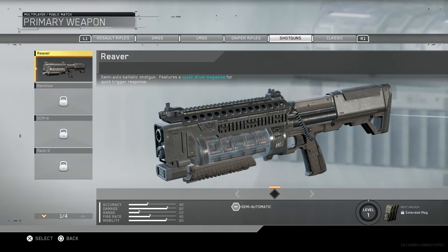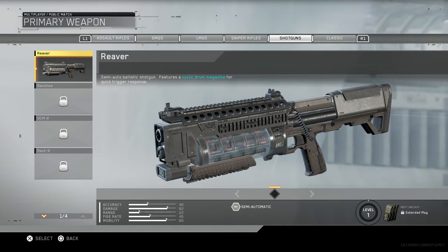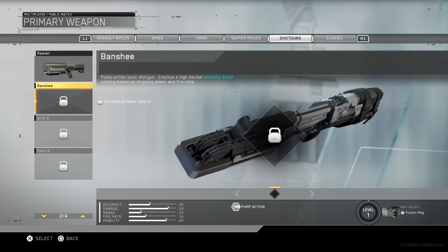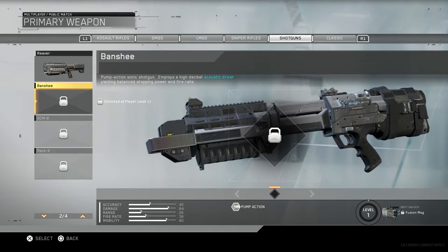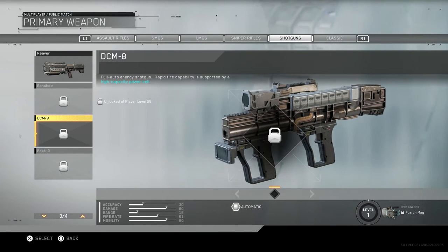Moving to shotguns - the Reaver is a semi-automatic ballistic shotgun featuring a drum magazine for quick trigger response. The Banshee is a pump-action sonic shotgun with a high decibel acoustic driver unit that balances stopping power and fire rate - kind of sounds like the Banshee we had before. The DCM-8 is a full auto energy shotgun with rapid fire capabilities supported by high capacity power.